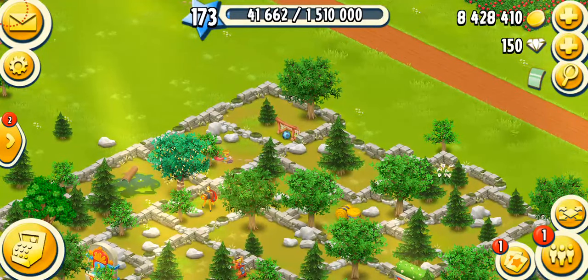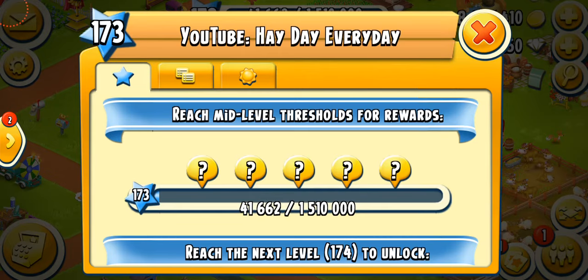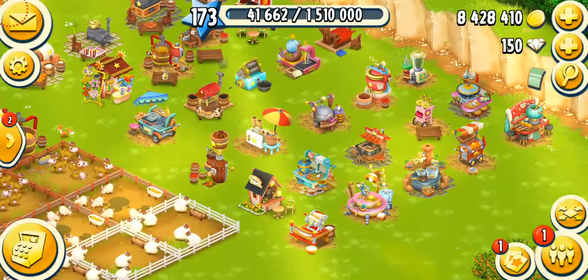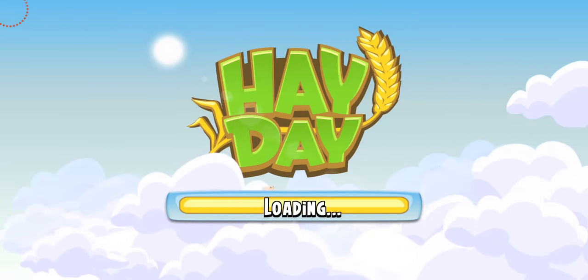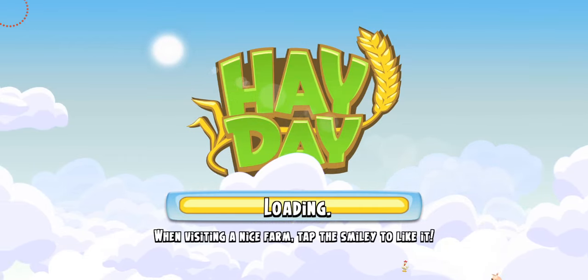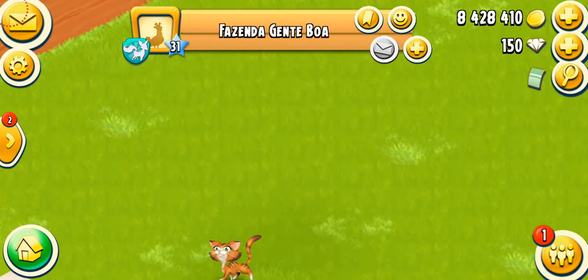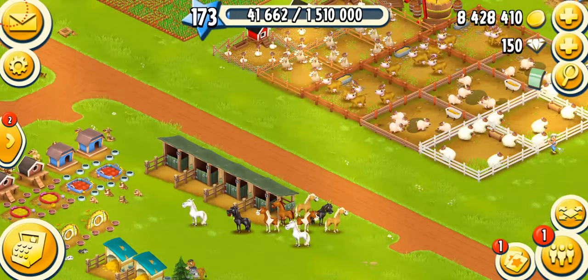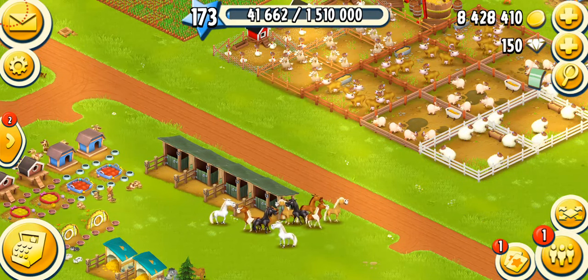Now I'm going to show you the ways you can get expansion permits. Two ways that are no longer available were the mid-level thresholds — you used to sometimes get expansion permits when reaching mid-level thresholds, but Hay Day removed that. Another past way was mystery boxes: you can randomly find red boxes on other farms, tap them to open, and get a random prize. I feel they may still be in the huge mystery box, but the chances are really really low — maybe one to two percent.